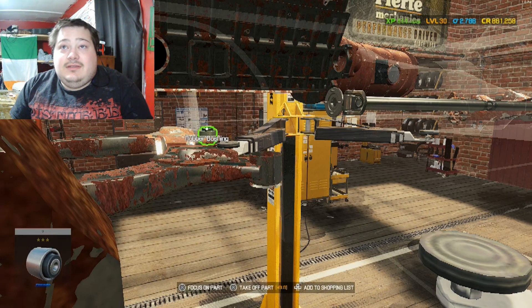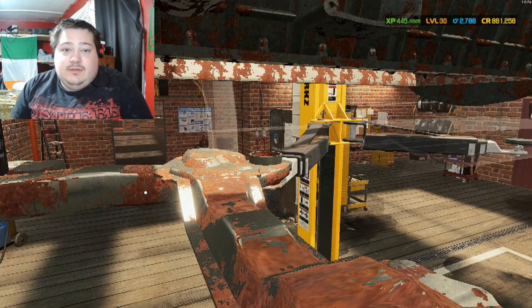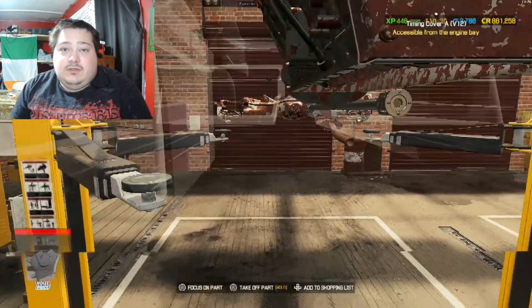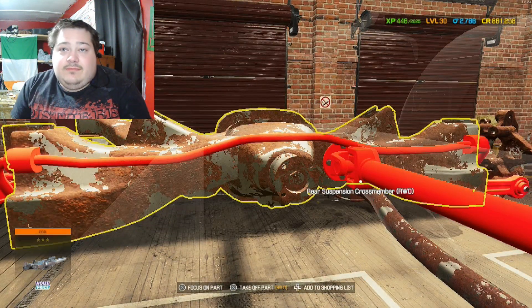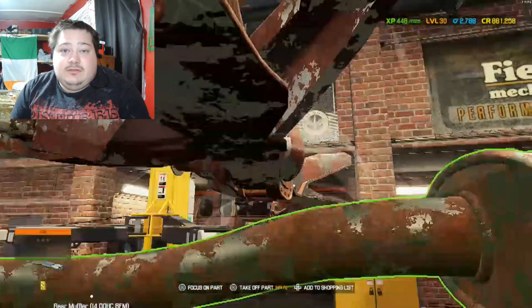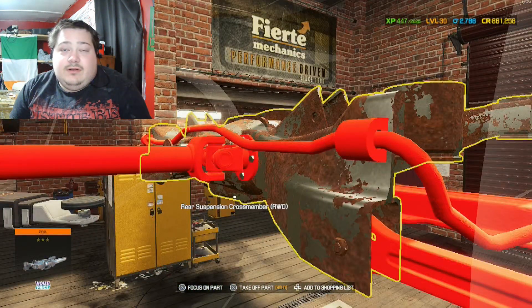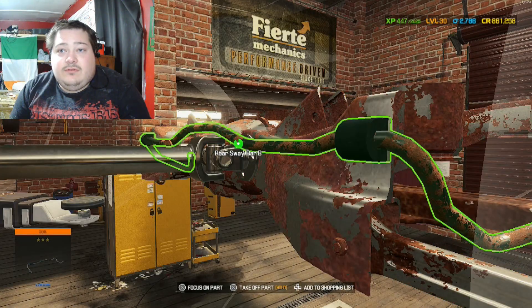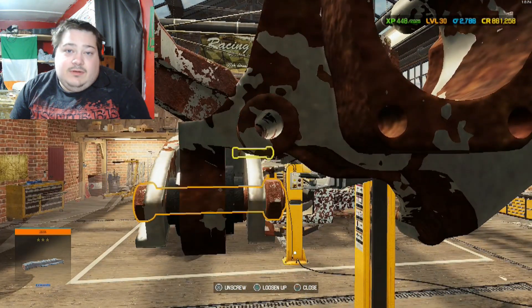Besides finding some stuck bolts here and there, it's coming right apart. When they're too far stuck, it's always a pain. Sometimes you get them apart pretty easy, but other times you have to melt them out, and that's a pain in itself. You never really know if they'll come apart easy. Because you run the risk of burning the bushings if you're going to reuse them. But we ain't going to reuse any of these bushings anyway, so that doesn't matter.